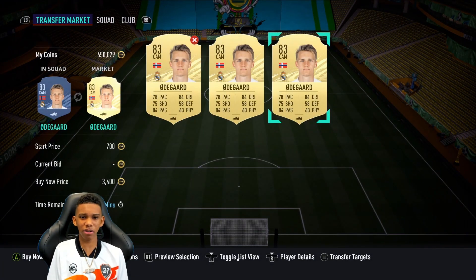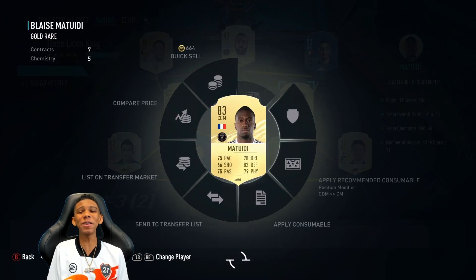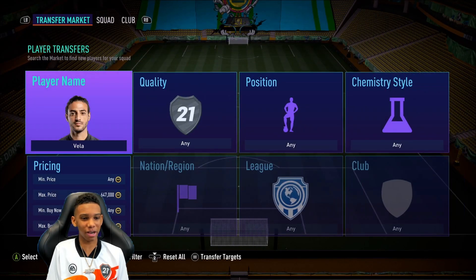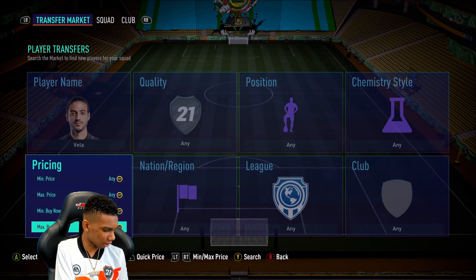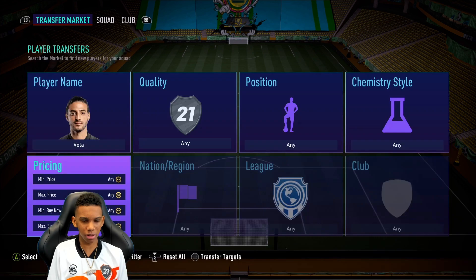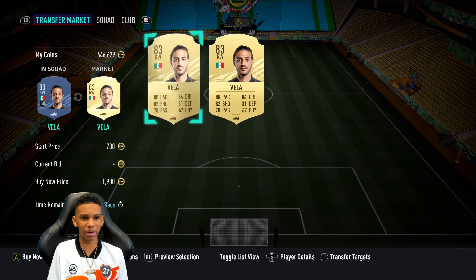3.4k, are you serious? I have to get him for that. Alright, the last player for the SBC - we have to buy Vela for this one anyway, I'll just buy him again for the other SBC. Vela - how much is he going for? 1.9k. He's going for 1.9k exact.